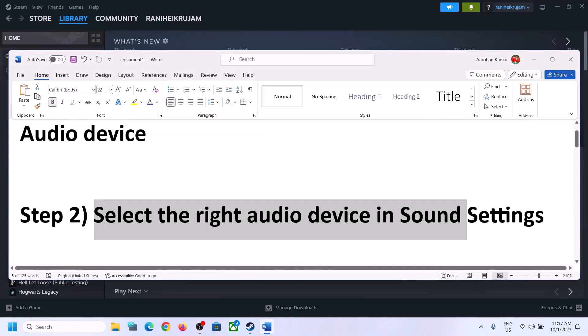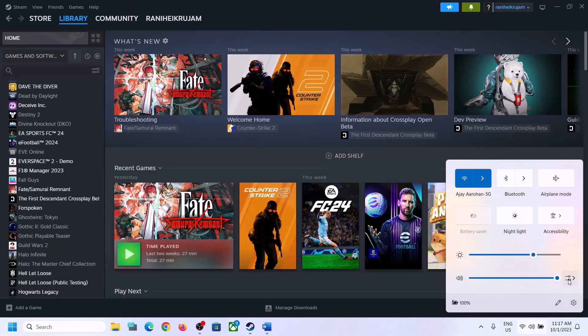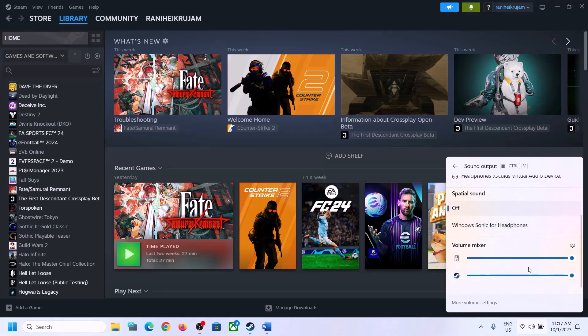The next step is to select the right audio device in sound settings. On the bottom right you can see the speaker — click on it and you will see the sound volume bar. Click on that icon and make sure here also you select the right audio device, whichever speaker you want to use.